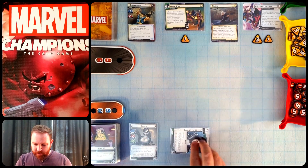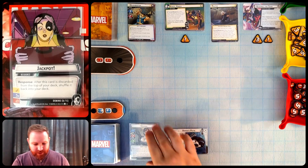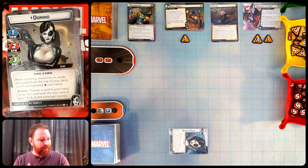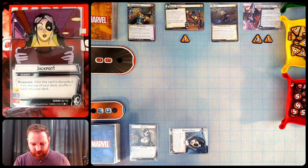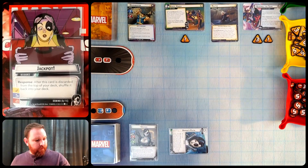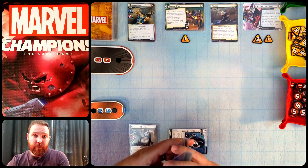I'll use the pistol now — discarding the top card, which we know is Jackpot. It has three resources printed on it, so that's three damage to Blockbuster, putting him down to eight. Jackpot doesn't have a printed wild so Domino's double-wild bonus doesn't apply here. Jackpot's response is: after it's discarded from the top of your deck, shuffle it back into your deck. So we get to hit with it again later.